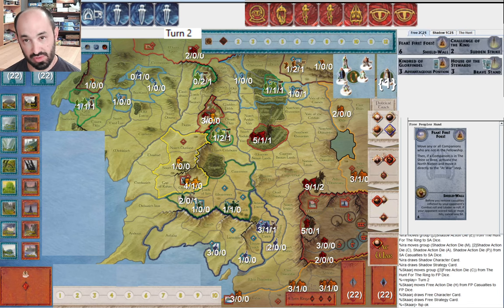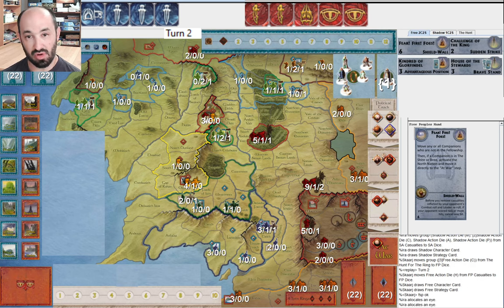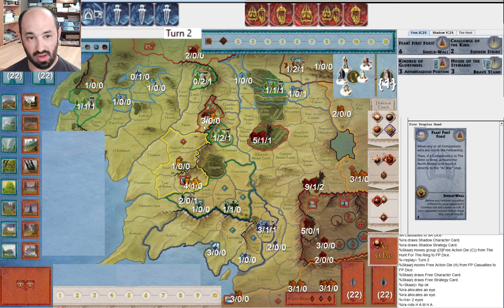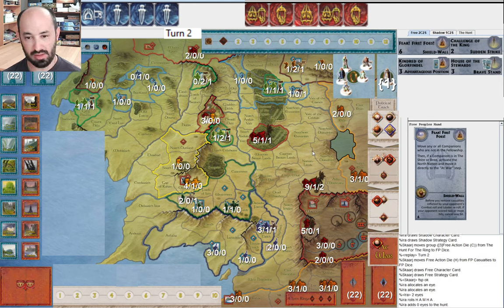They get Fearfire Foes, so now they can be thinking Gandalf is going to come back in the west. Gandalf the White shows up in Grey Havens or Rivendell, plays Fearfire Foes, gets the North to war, and possibly Dale can muster up. But there is no Saruman, so Scarge is not going to be able to do that. I allocate two Eyes here - normally I would only allocate one, but I want to make sure I get two re-rolls against the Fellowship. I roll no more, then get my Muster. I'm playing a bit of a corruption game.